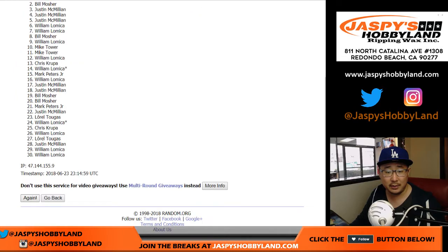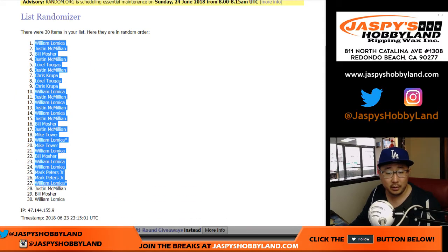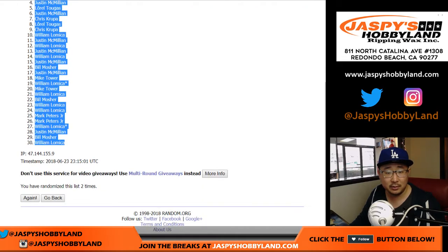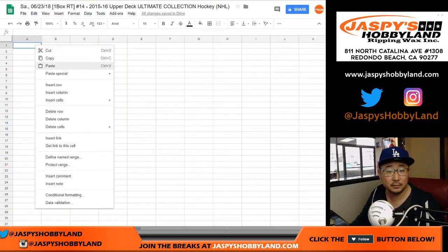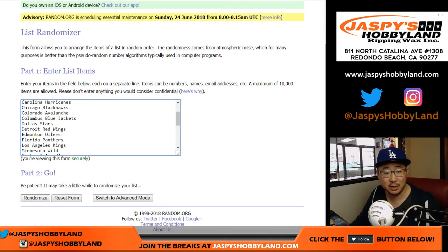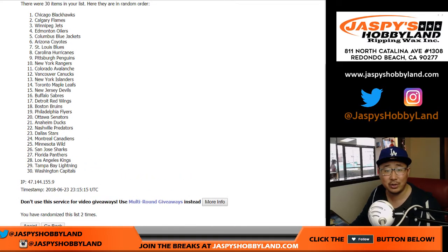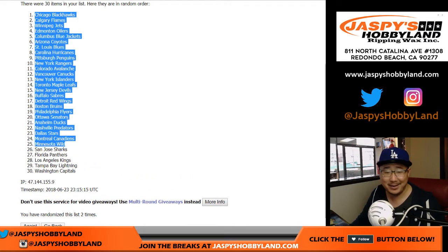Very easy. One and two. There you go. William L down to William L. Snake Eyes for the teams — one and two. Very easy. I kind of wish there were always Snake Eyes. Chicago Blackhawks down to the Washington Capitals.